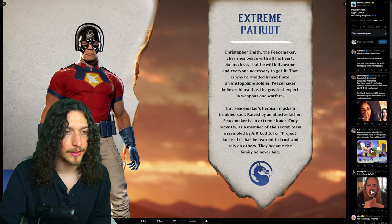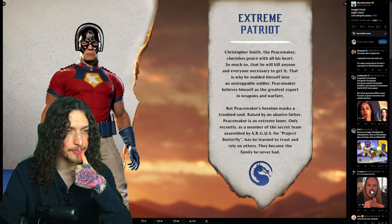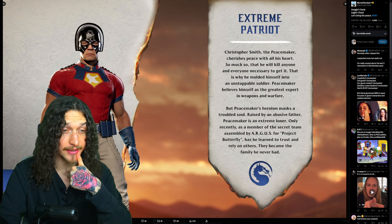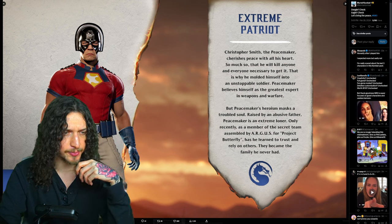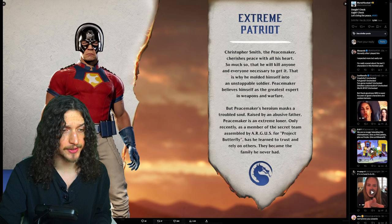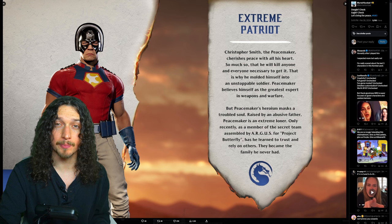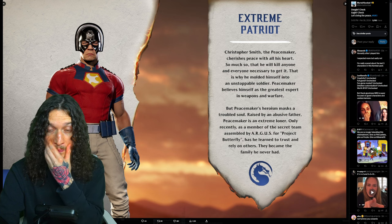Eagly and then a bunch of bullets making the peace symbol. While we're here, we also got the full rundown on how exactly Peacemaker made it into the Mortal Kombat universe. Christopher Smith, the Peacemaker, cherishes peace with all his heart, so much so that he will kill anyone and everyone necessary to get it. That is why he molded himself into an unstoppable soldier. Peacemaker believes himself to be the greatest expert in weapons and warfare, but his heroism masks a troubled soul. Raised by an abusive father, Peacemaker is an extreme loner. Only recently, as a member of a secret team assembled by Argus for Project Butterfly, has he learned to trust and rely on others. His teammates became the family he never had. It's just the bio for the character — it really doesn't explain how he ended up here. But there you go, that's Peacemaker's bio in MKUno.